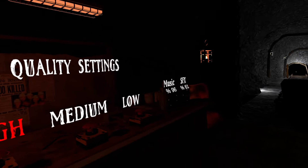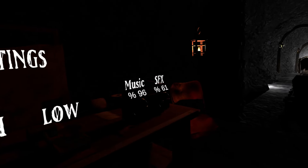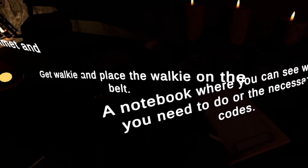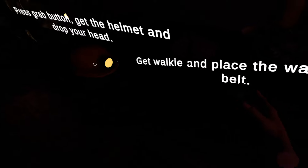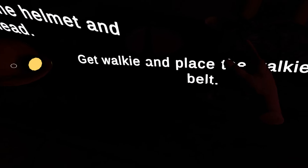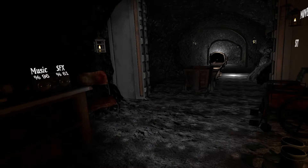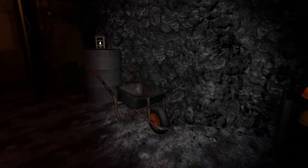You can see I have it on high quality settings, music at 96%, FSX at 61% — I actually didn't mess with that. It says a notebook where you can see what you need to do or the necessary codes. I don't know if this goes anywhere. Get a walkie-talkie and place it on your belt. It's kind of too dark. And then it says put it on your head. The flashlight definitely helps.